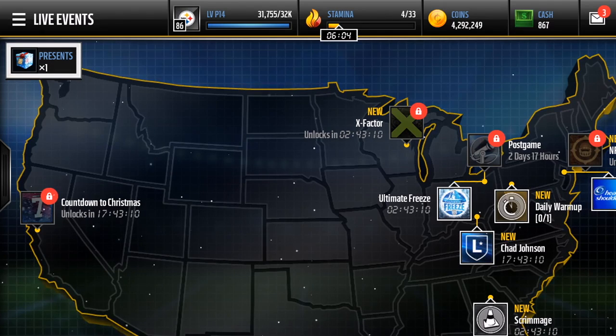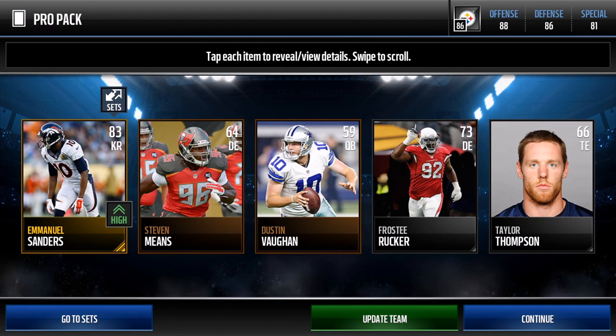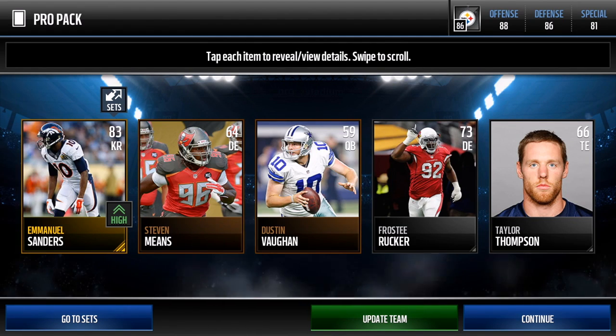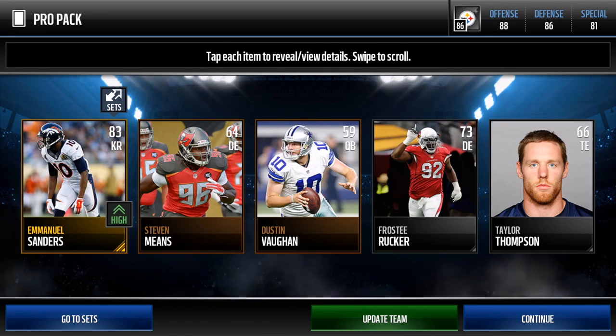There you go — there is our first good pull of this pack opening. We get a kick returner Emmanuel Sanders. That probably still goes for a lot, not sure after Christmas, but that's probably still quite a bit. There's our first good pull of this pro pack opening.